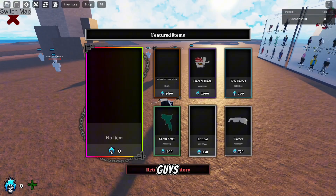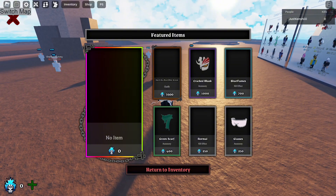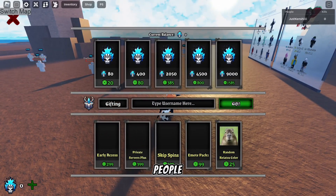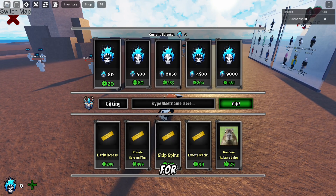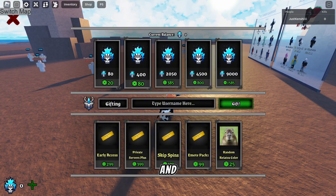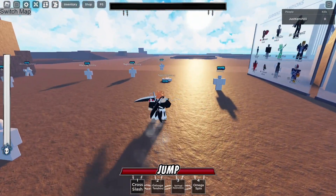The first thing I'm going to show you guys about the game is the shop feature. The Goody currency that you can see right there — you need to get kills; I think that gives like 1 or 50 per kill. You get that currency from killing people, but you can also buy them right here. You can see all the shop options they have. You can buy them for a cheaper amount of Robux — 80 for 20 Robux is pretty good, and you get 2,000 for only 300 Robux, which is pretty nice.